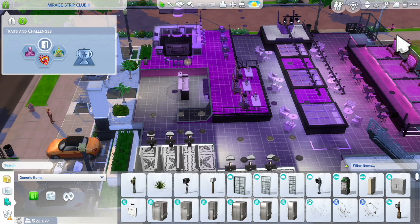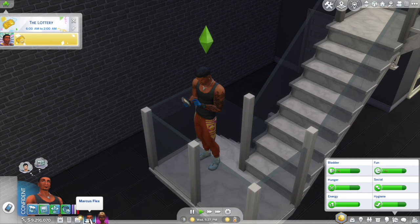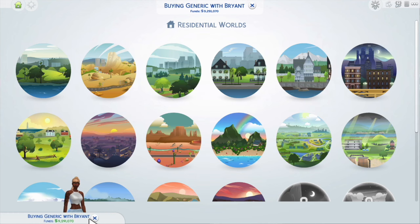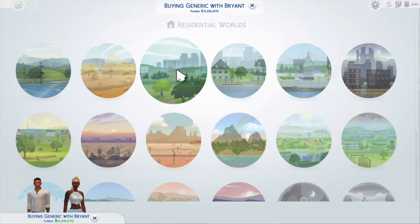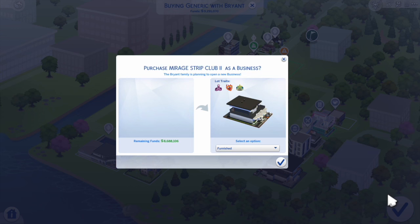Now that I've got my club set up, I'm going to have my Sim use his phone to use the strip club icon and buy a strip club. That's going to go to the Manage World screen where I'm able to either build a new strip club or select the lot I just built. I'm going to go to Newcrest, click on the lot I placed, and purchase the strip club furnished. I'm going to click the check mark to confirm purchasing Mirage Strip Club 2 as a business.